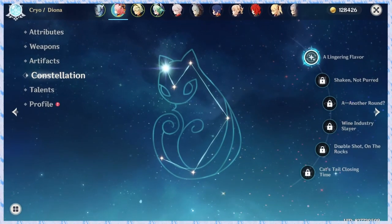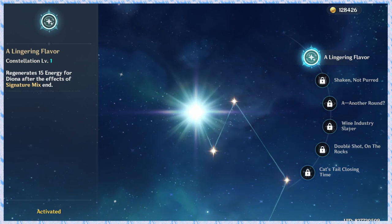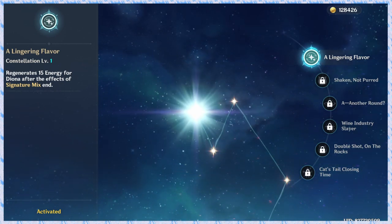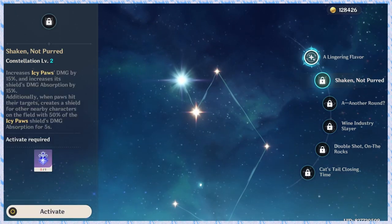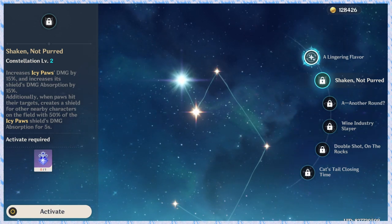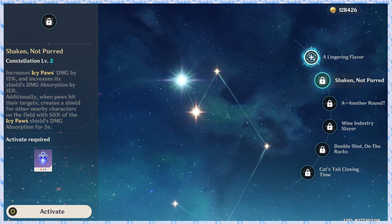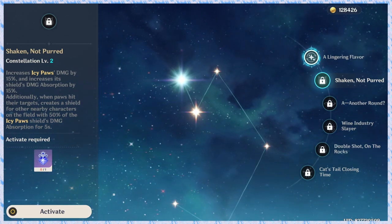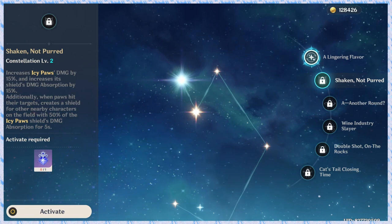Next, constellations. C1: when using elemental burst, Diona regenerates 15 energy — not bad. C2: when using the elemental skill, it increases damage by 15% and shield damage absorption by 15%. Additionally, if teammates have a shield, they receive 50% damage absorption for 5 seconds.